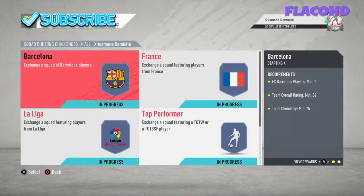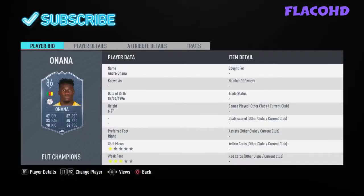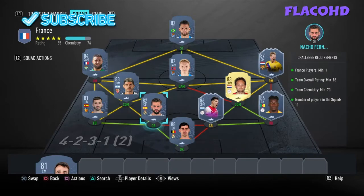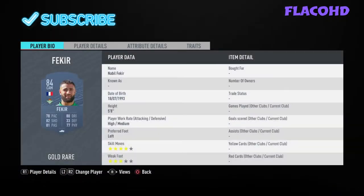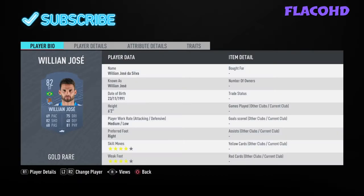Moving on to the second team, which is an 85-rated team with one French player and 70 chemistry. In goal we have Courtois. At right back we have Ornana. Right centre defensive mid we have Daley Blind. Right centre back we have Martinez. Left centre back we have Nacho Fernandes. Left centre defensive mid we have Ava Banega. At left back we have Gaia. Our left mid is Nabil Fakir. Our CAM is Odegaard. Our right mid is De Jong. And to end it off our striker is William Jose.